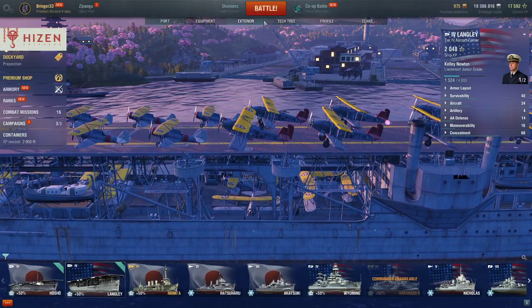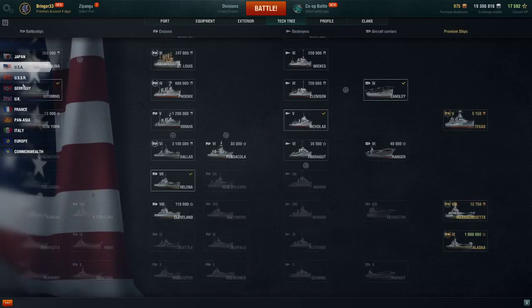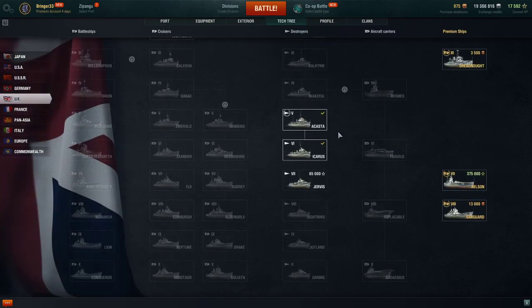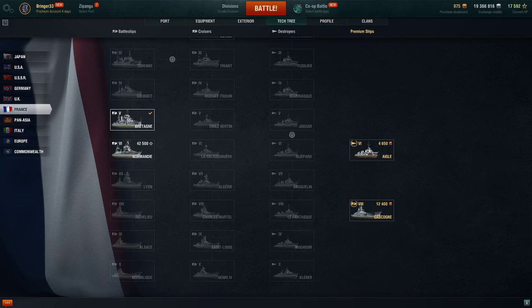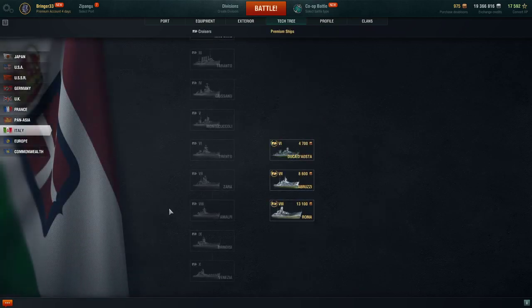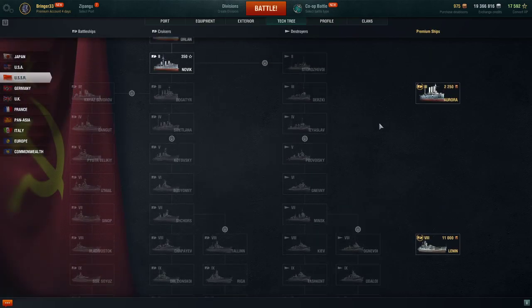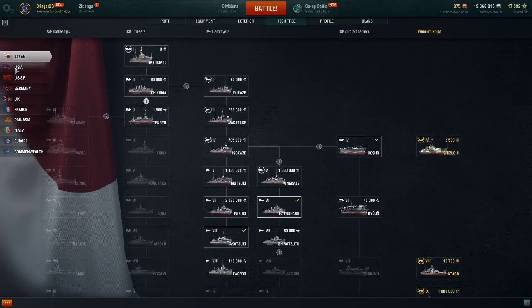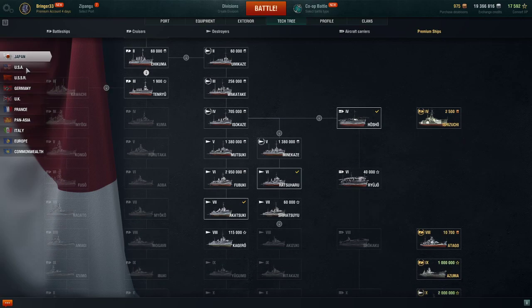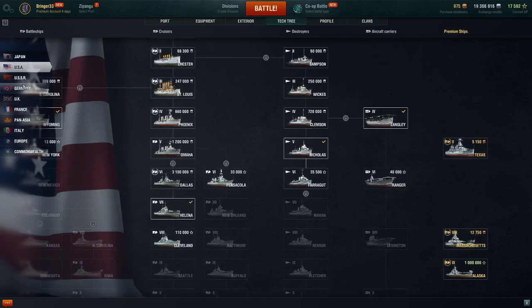Let's go back to the tech tree real quick. We get Japan, United States, Germany, and the United Kingdom — all four have carriers. France doesn't have carriers, Italy doesn't have any, and the USSR doesn't either. I'm sure they'll probably give us all four nations at the same time, but if not they'll definitely be releasing Japanese and United States first.